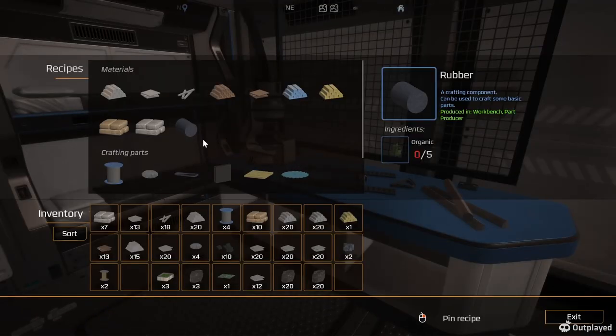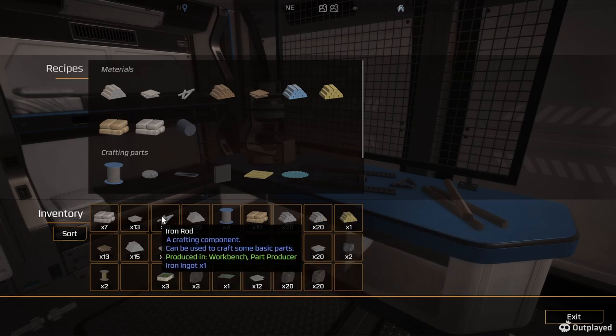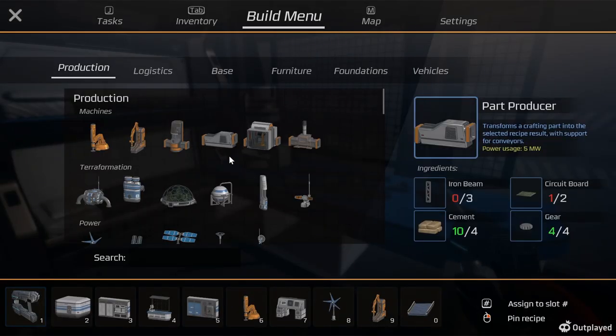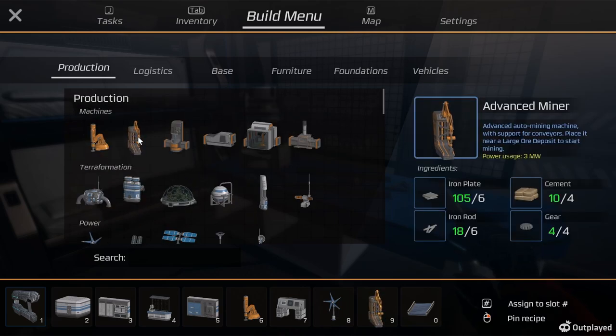This episode we are going to be heading out to try to find cement — lots of cement. Let's take a look at our build menu here. We want to build another extractor, so we're going to need... we've got everything we need to build an advanced extractor.